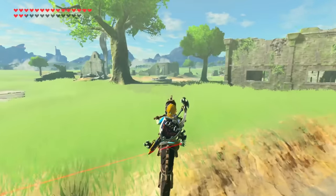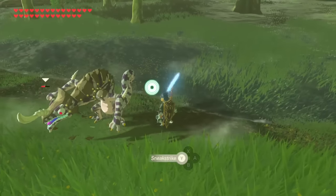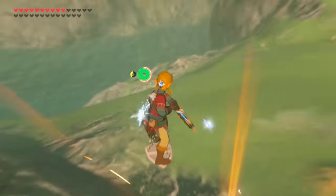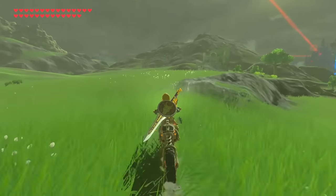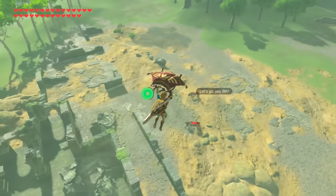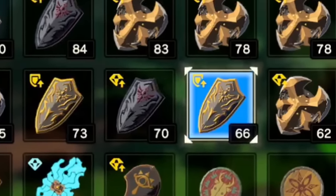Breath of the Wild has already been out for 3 years now, and a lot of us already know a ton about the inner workings of this game, such as all the flashy combat maneuvers, locations of the best items in the game, and even a great understanding of this game's physics system. But out of everything a player may have learned, one of the biggest misconceptions that tends to be a mystery for most players has to deal with this game's shield system, and what exactly the little numbers that reside by them actually mean.